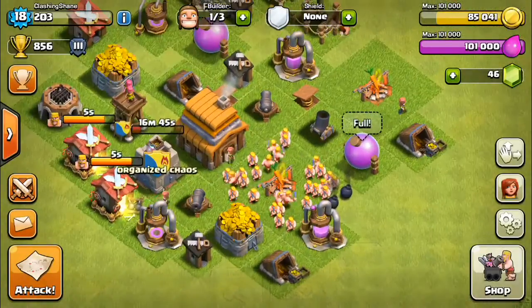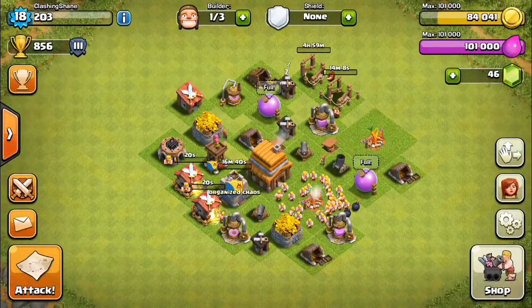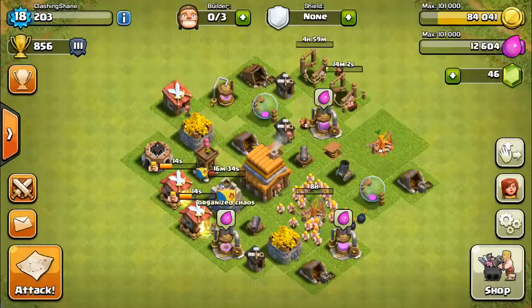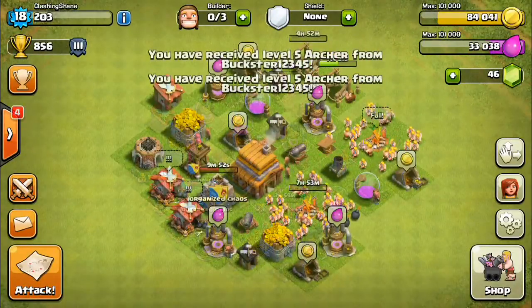There's absolutely nothing left in the shop to get, so let's get that bomb done. There's nothing to upgrade, so let's go ahead and upgrade this army camp — that'll give us another five spaces. Let's skip ahead to full army camps.